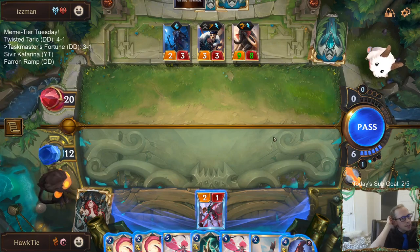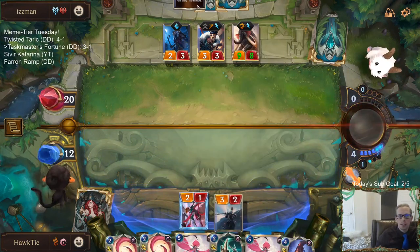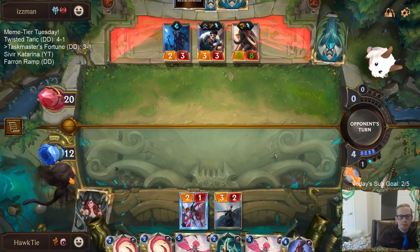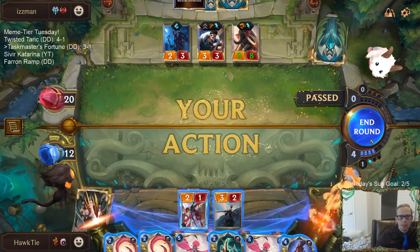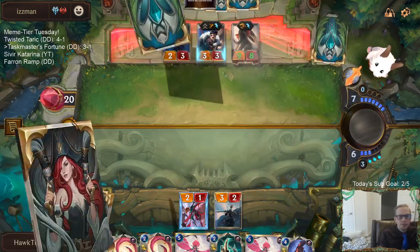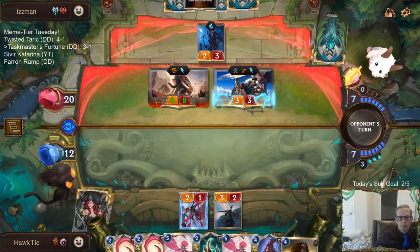I don't have a card in hand that has any text. I do not want to play Blossoming Blade - I don't want to give them a free Spinning Axe. Maybe before this Tusk Rider I get - no, no. Watch and learn.